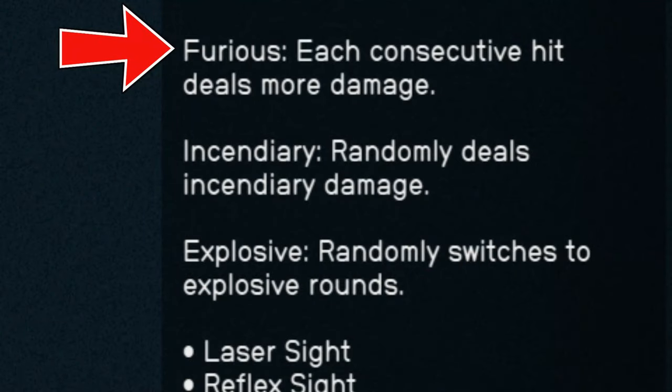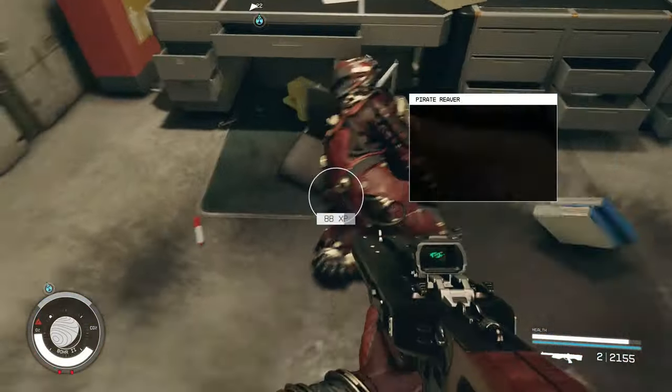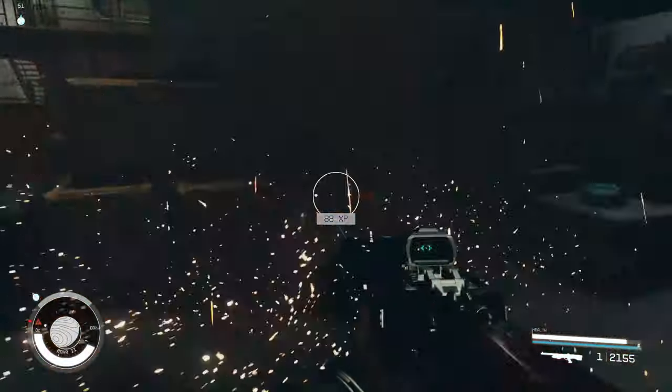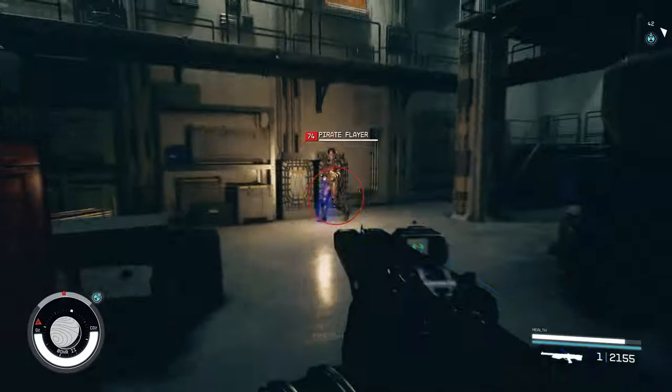Perks include furious, which gives each consecutive hit more damage — and considering this is a double barrel, the coachman is handing out one-twos like the old iron man himself. Incendiary randomly deals incendiary damage, and explosive randomly switches to explosive rounds.